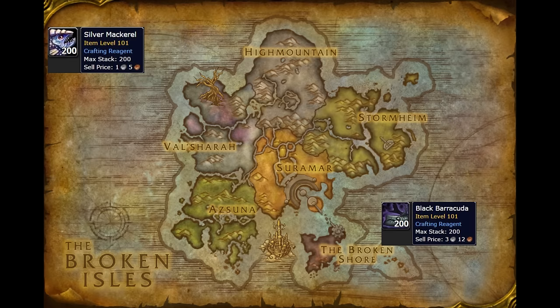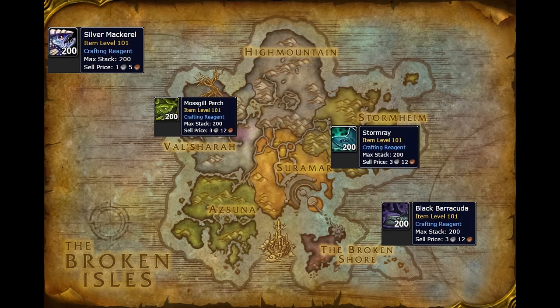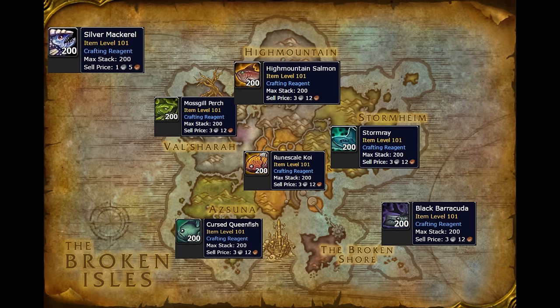Black Barracuda are caught in the coastal areas of the Broken Isles. Mossgill Perch are the fish of Val'sharah. Stormrays are caught in Stormheim. Cursed Queenfish are caught in Azsuna, and you can find Runescale Koi in Suramar.